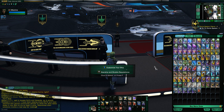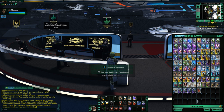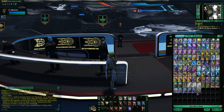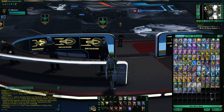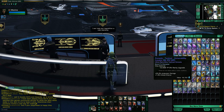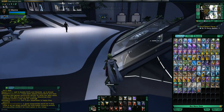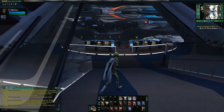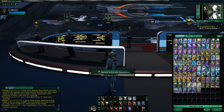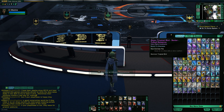You're probably noticing each of these has something called a mark level. Basically mark level determines the appropriate character level that should be using them — it's also based on your rank. Every 10 levels you go up in rank: you start as a lieutenant, then at level 10 you become a lieutenant commander, level 30 you become a captain, and at 40 you become an admiral, eventually reaching Vice Admiral at level 60.